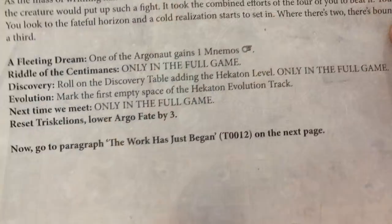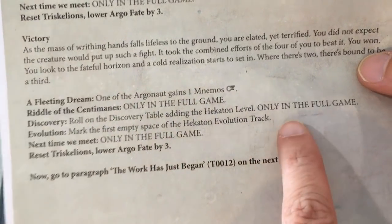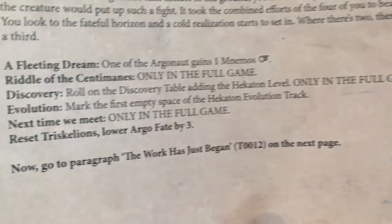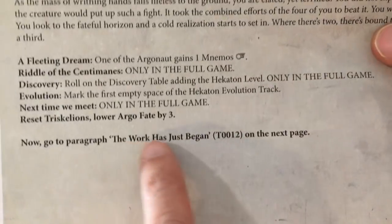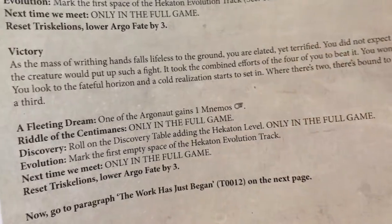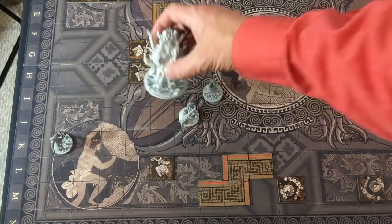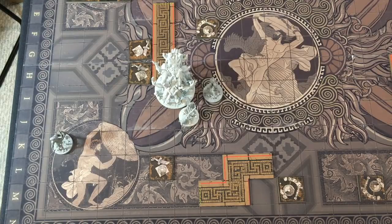Now I'll briefly show what happens after victory. I'll get to see what the Riddle of the Sentiments does, roll on the discovery table, and level up Hecaton — so in this game you can kind of pick what you fight and they can get stronger, similar to Kingdom Death. Reset all Triskelions — everyone who didn't die goes down to zero. And then we would get some cool stuff from this guy and build new items. You can check out that kind of stuff in the campaign video. This was Aeon Trespass Odyssey — we destroyed this horrific guy without losing anyone with some crazy card and rolling luck. Good gaming everyone — check out the campaign play and the review and we'll see you at the next stop.